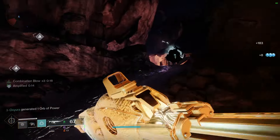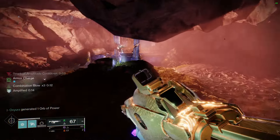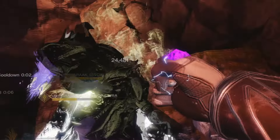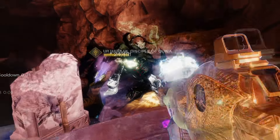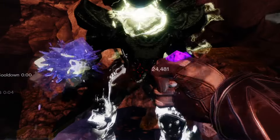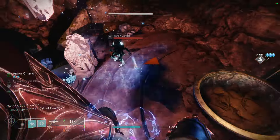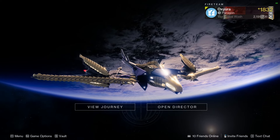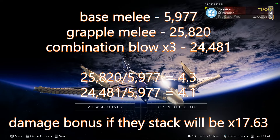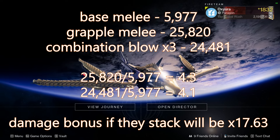The Combination Blow damage numbers at times three — because what's the point of getting numbers for x1 or x2 — was 24,481, and that was for both uncharged and charged melees while Combination Blow x3 was active. After getting all of those numbers, if you break down the damage bonus granted by both the grapple melee and Combination Blow, it turns out to be roughly four times base melee. Combination Blow was closer to 4x; for the grapple melee it was closer to 4.3x damage.